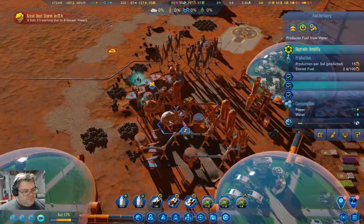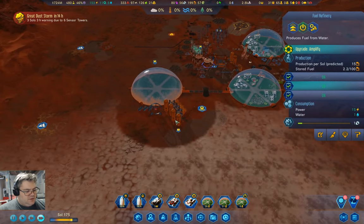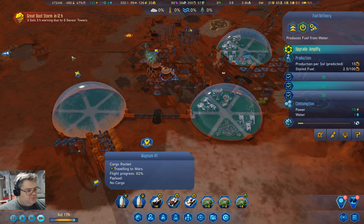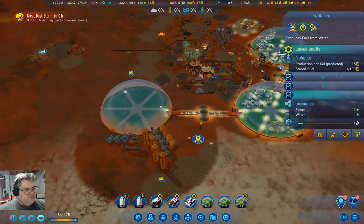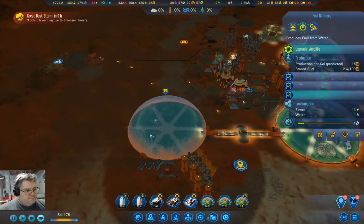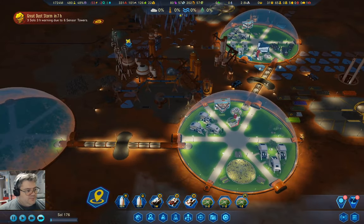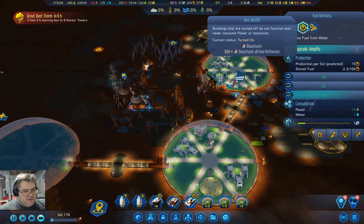We will chew through machine parts during the dust storm — that's unavoidable. I will probably turn off the fuel refinery during the storm. Our rocket is not going to arrive before the storm starts. We have seven sols on micromanufacturing. We have 51 machine parts or electronics over here — we have plenty of that. Let's turn that off now.